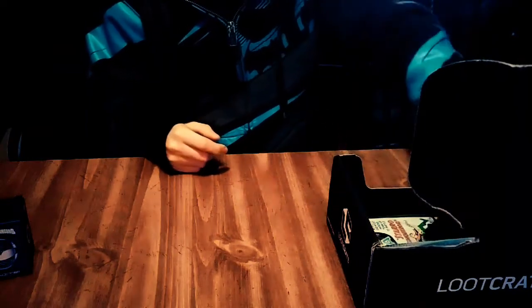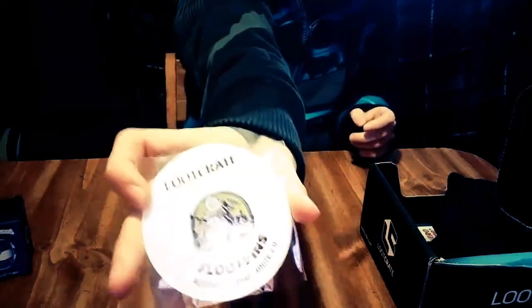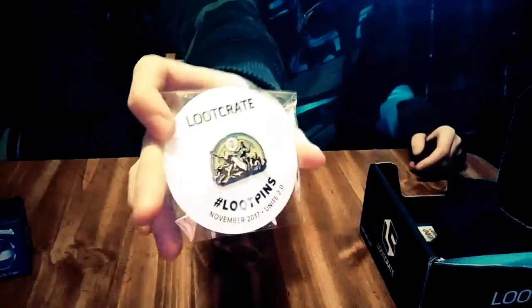We'll do the t-shirt last — at least I know it's black. Next, we'll get the boring part out of the way: it is a pin — Unite 2.0, November 2017. By the way, this is the November 2017 box. I've seen other videos and I know they all come with pins. It's a nice pin; I don't know what I'll put it on, but I'll probably collect them as I get more boxes.